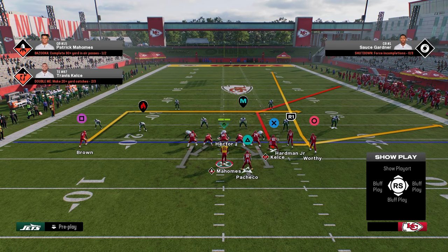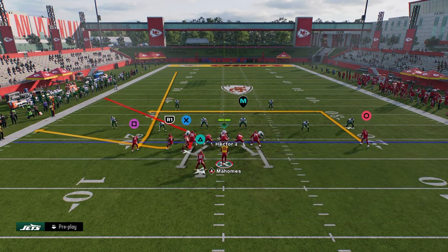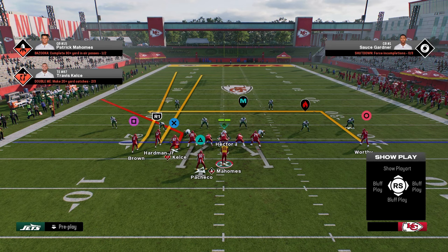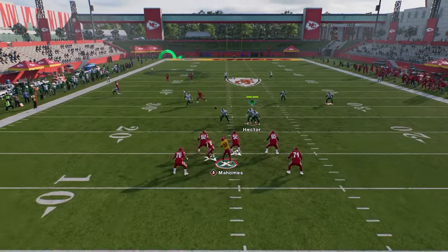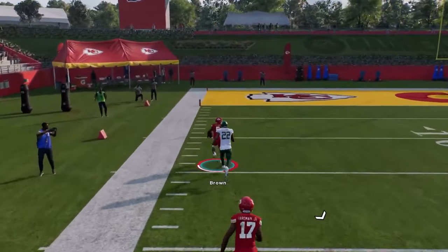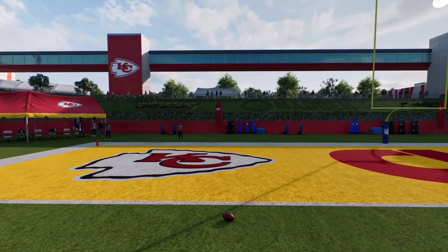Another great thing against cover two — this is more of a situational play call — is basically running the flood setup but flipping it. When you run this glitchy fade to the short side of the field, this deep half will turn to the middle of the field, leaving this massive area to throw this glitchy fade over the top for a touchdown. That's another way to manipulate cover two within this playbook.